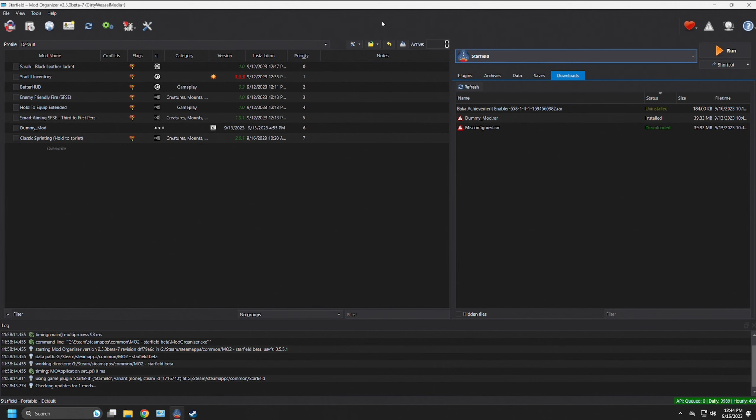It's going to tell you that you need the Starfield Script Extender, and I will show you how to install that as well. If you go to the requirements, you can right-click on Starfield Script Extender and open a new tab, and it will take you directly to the mod. This is going to be our first step before we do anything else. The Starfield Script Extender is mod number 106. I will include this in the description as well. It is done by Ian Pat, a member of the Silverlock team, who are currently developing it quite quickly.